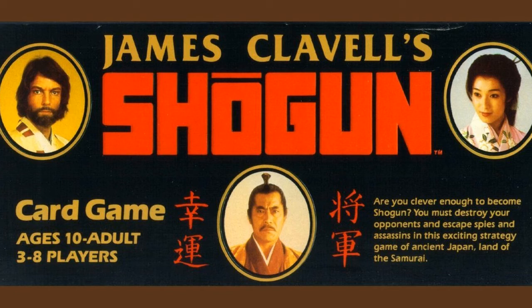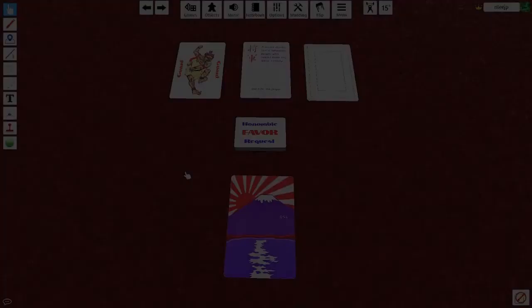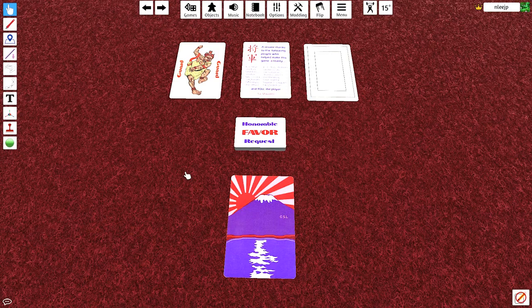In 1983, James Clavel's Shogun card game was released, capitalizing on the popular book and mini-series of the same name. This is how to play the basic game. Welcome to Legendary Tactics. The basic game can be played by three to seven players. I'm going to cover exactly how to play the basic game and I'll do the follow-up for the advanced game at another time.